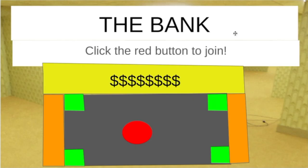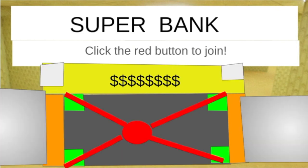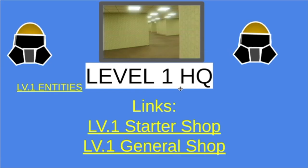We got the bank, but it just doesn't work. There's a different slide for that. We got the super big — which also doesn't really work. This is still a level 1 key card clearance, so you need to be level 1 to get past this. Then we have the starter shop and the general shop.